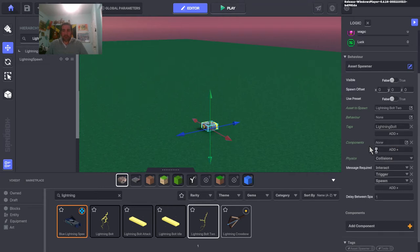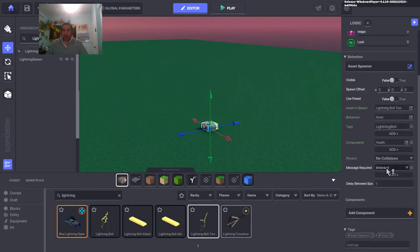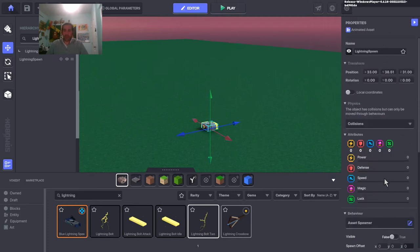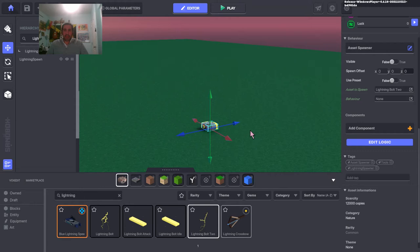For the message required on the spawner, let's have it trigger with a simple message 'lightning on', and turn off the delay for now. I'll also give the nautilus shell a tag called 'lightning spawner' just in case. So we've got the name, the tag, and the asset behavior on there — we just need to be able to trigger this now. Let's turn it off, move it up into the sky, and position it in the clouds.